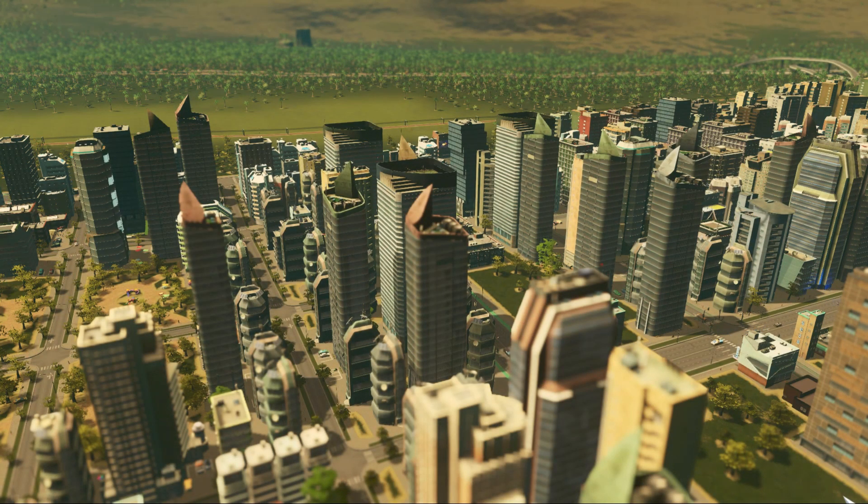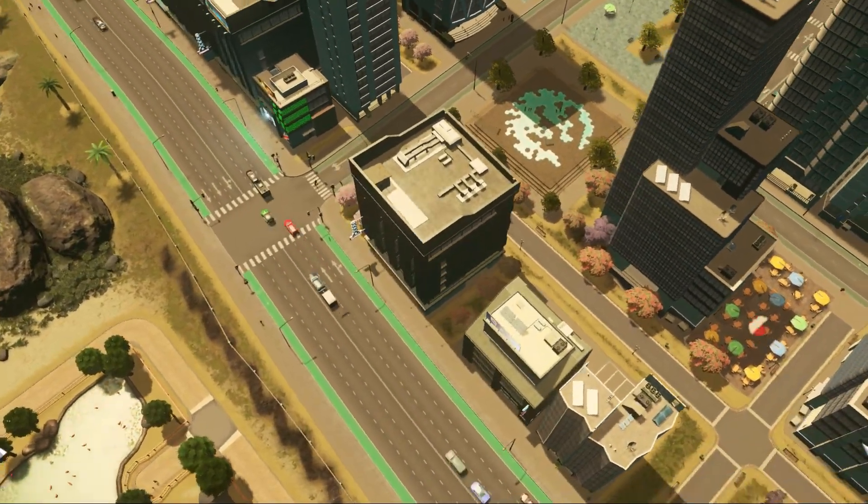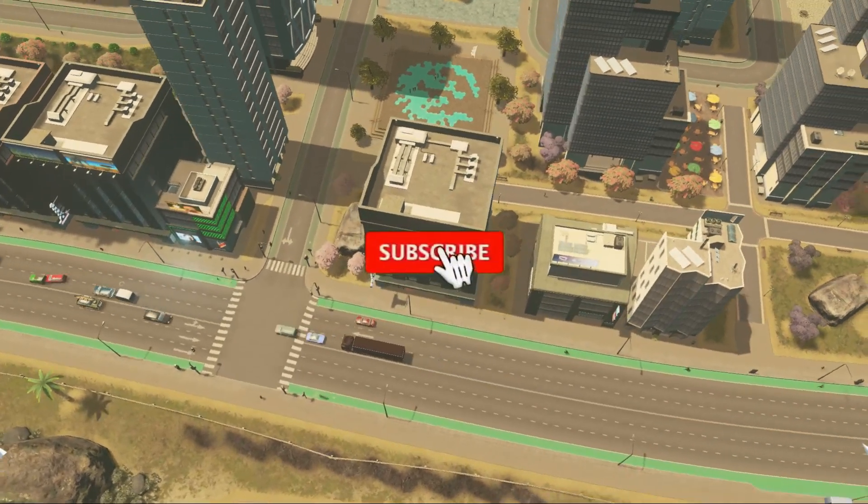Good morning, good afternoon, and good night. Welcome back to another episode of Cities: Skylines Sunset Harbor DLC. We are back in what I would say is the struggling city of Portsmouth Abbey. The city still looks great — we have some skyscrapers and everything's still growing — but we do have a problem.